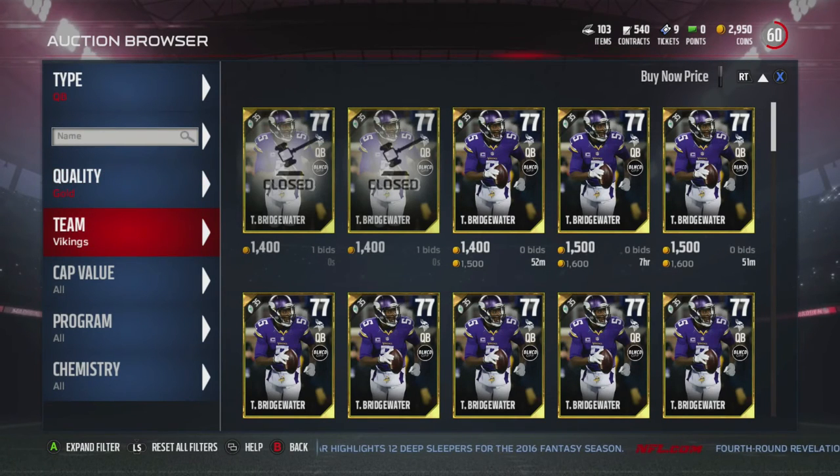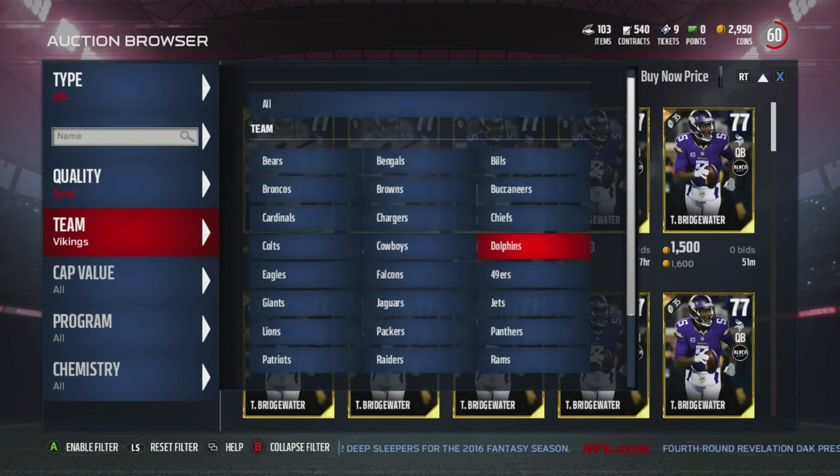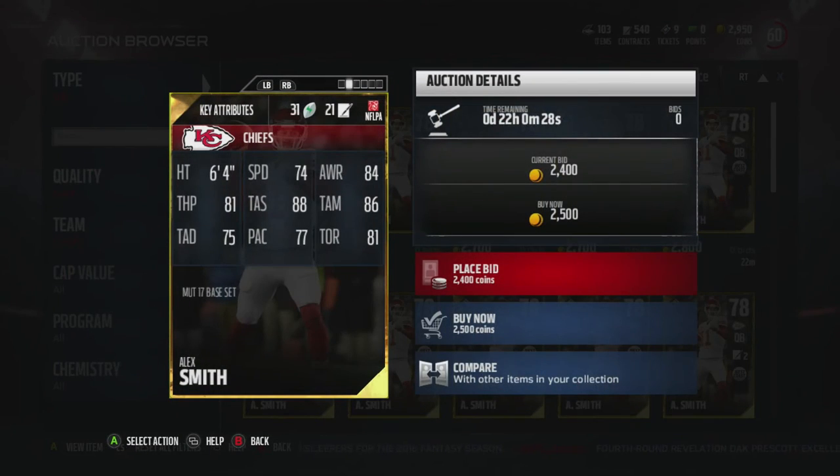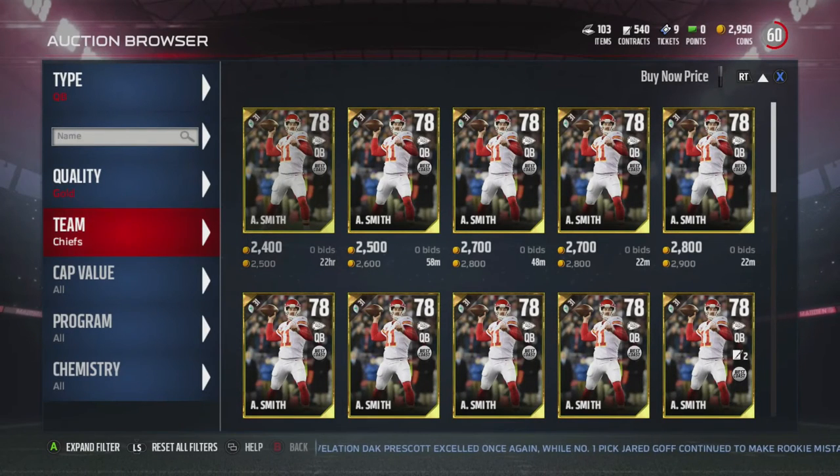Next we have Alex Smith with 74 speed — not the best speed — but 81 throw power, 88 throw short, and 86 throw middle. That's what you want from your balanced quarterback: throw dots short and middle, while still having enough speed to move around when needed.